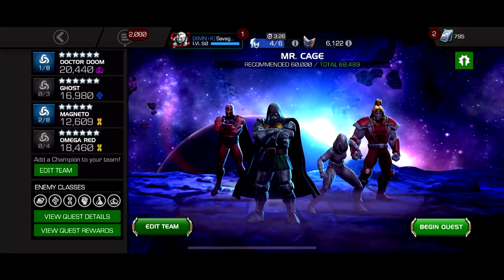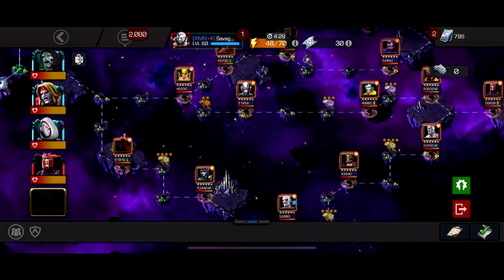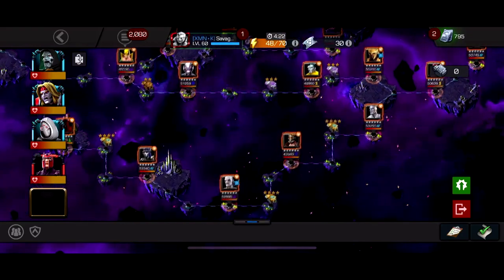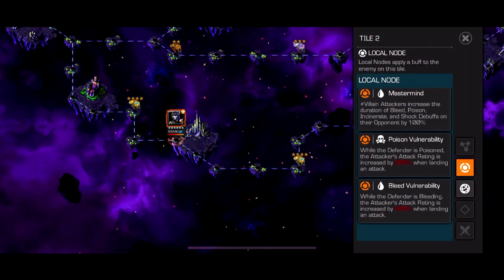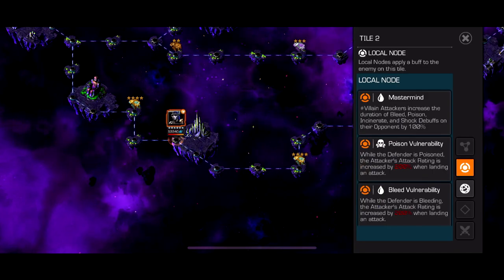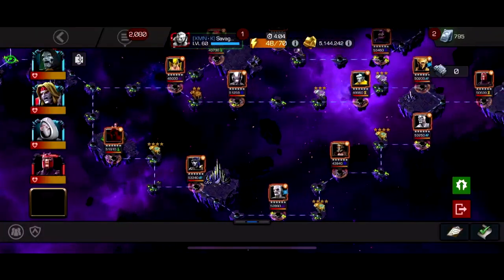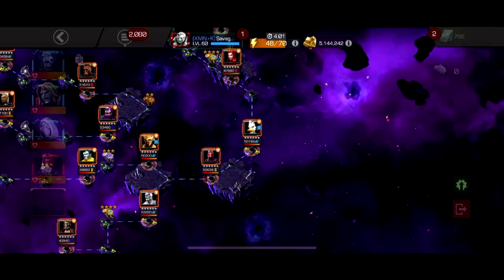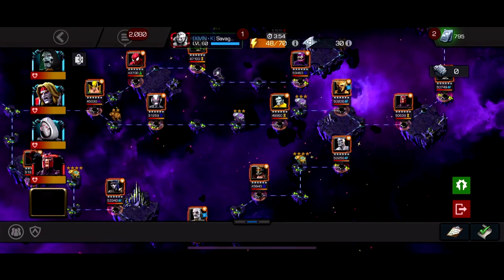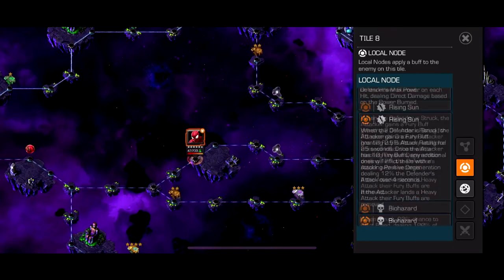Now we go on to the fifth quest — five out of six — and we've got Netflix Daredevil as the boss. There are four paths. The bottom one has Bleed and Poison Vulnerability, so if you have a character who bleeds or poisons like Magneto, this path just gets bullied. The only problem fight is like Void if you run suicides. This side path is probably super cheesable by any villain who puts bleeds or poison. This next one has Chthon's Thorns — I just avoided that path. This path has Rising Sun and Biohazard.